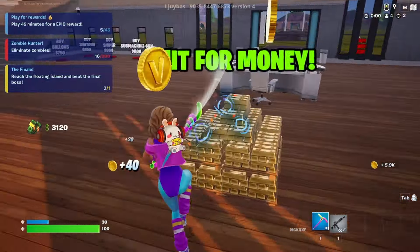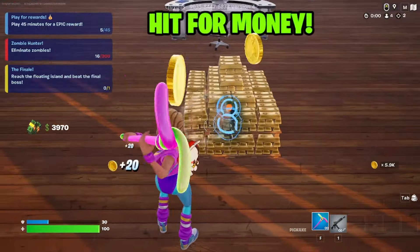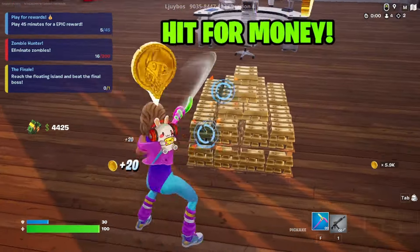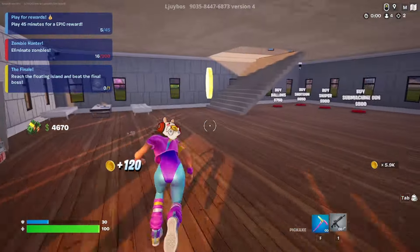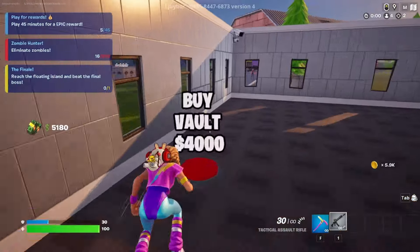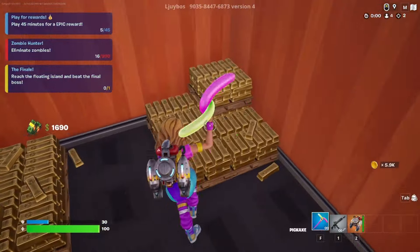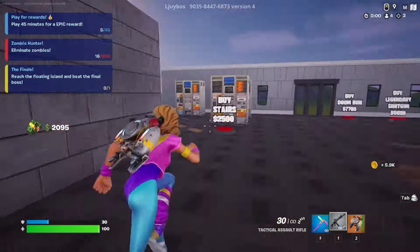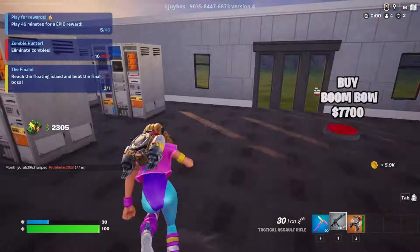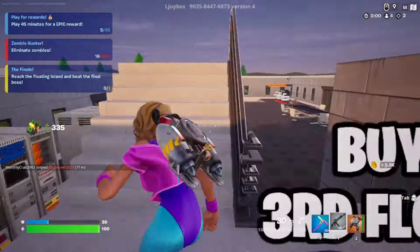How much was the vault? Was it 3,000 or 4,000? I think it was 4,000. All right, let's do it. Oh, hell yeah - jetpack! Let's go. That's sick. Buy stairs. Sure, why not? Let's do it. Buy third floor.